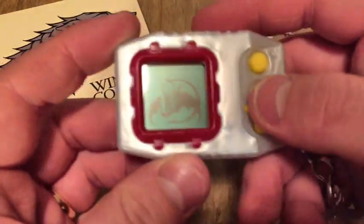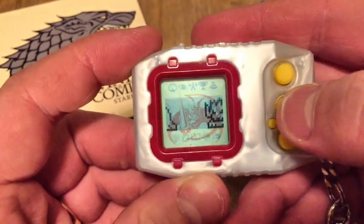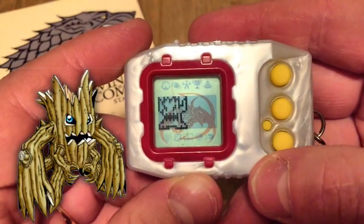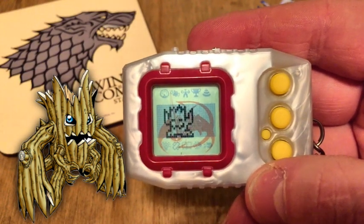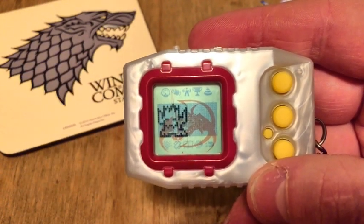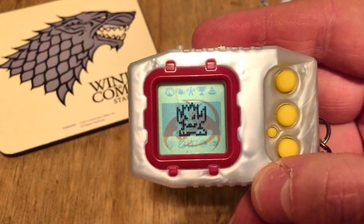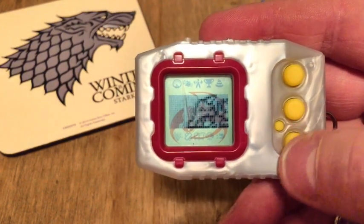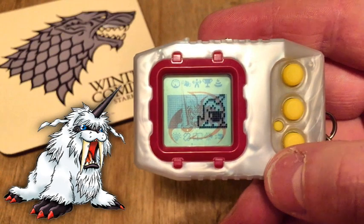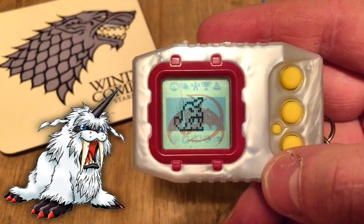And on our Dukemon Gallantmon, we have got — da da daan — Woodmon! The world's creepiest looking tree. Although when he does his smile on here he actually looks adorable — it goes from absolutely terrifying to absolutely adorable. And Ikakumon — kind of a goofy one on the sprite, looks obviously just like a walrus really.